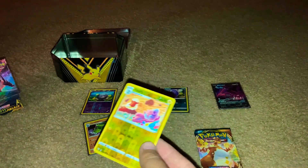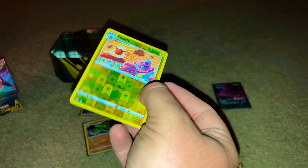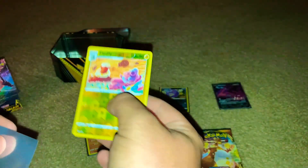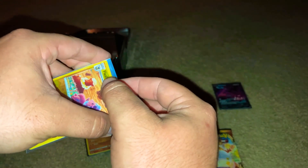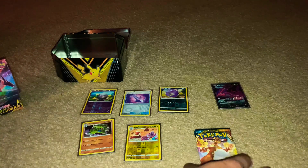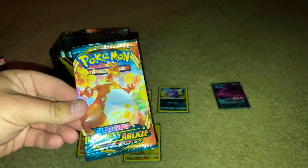I am definitely not giving this out — sorry to all Tyranitar fans out there. But this reverse holo Flapple, if you guys are down to trade, I am definitely down — it just depends on what cards I'm trading for. Last pack magic — what do you guys think is gonna come out of this Charizard Darkness Ablaze pack? Let me know down in the comments.